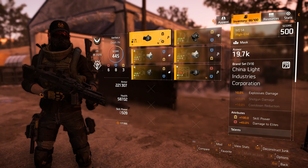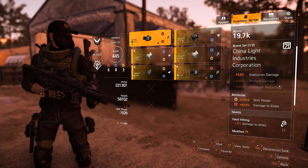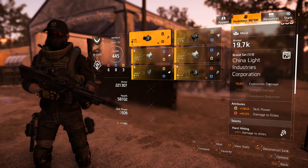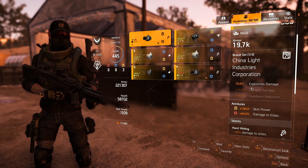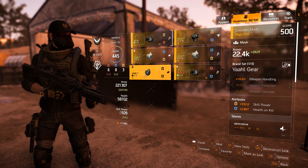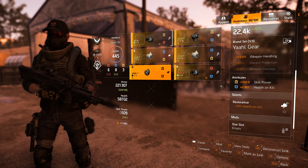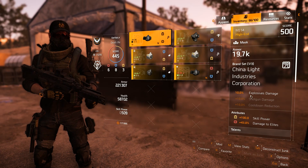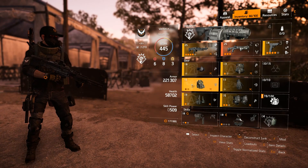For the mask, you want to roll damage to elites - this is where you'll get your highest damage to elites rolls. I have 43% damage here and 15% damage on the talent. I'm using China Light Industry, and I do like the explosive damage for our signature weapon, though there may be others. You could use weapon handling, but I don't think you can get damage to elites as high on those. Best in slot: China Light with a damage to elites roll and Hard Hitting.